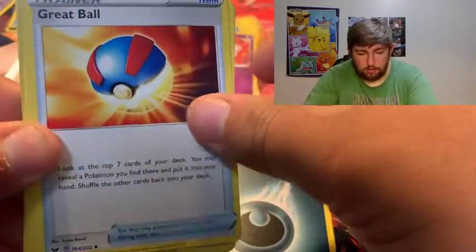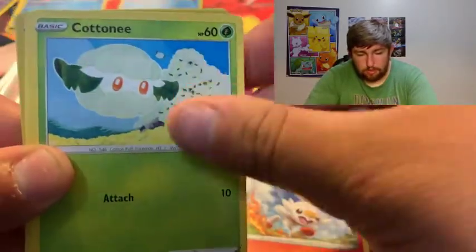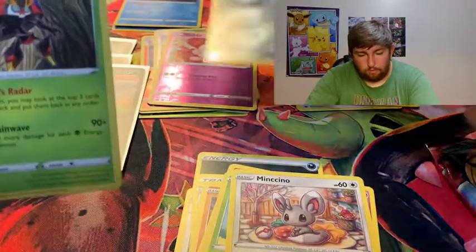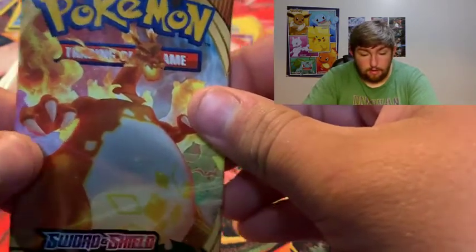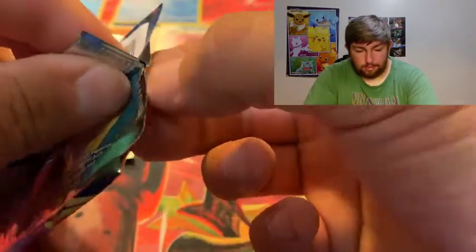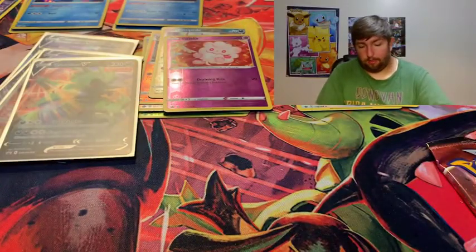Moving on. We got: Dark Energy, Great Ball, Corvoisquire, Dottler, Silicobra, Scorbunny, Cottonee, Ponyta, Minccino, Galarian Meowth with his razor sharp claws, and another reverse holo. Darkness and Blaze is a pretty good set - I look forward to any of those, and with Vivid Voltage I want to do more so we can hopefully get the Charizard.